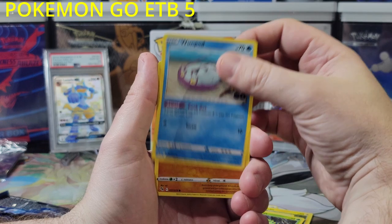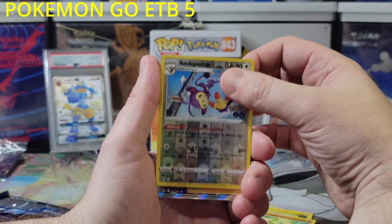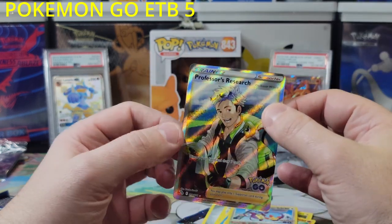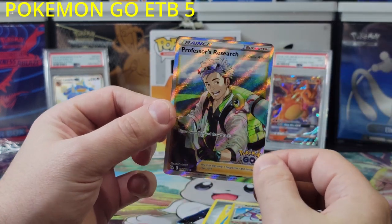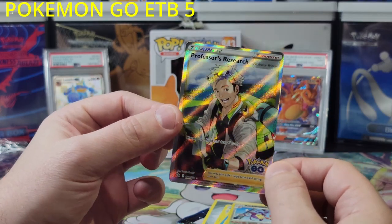Number 10. Wimpaw, Larvitar, Ambipom, and a Professor's Research. I like this one. This is our second one, but this is a really nice card. Definitely got to sleeve this up.